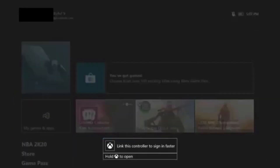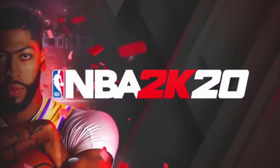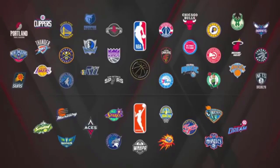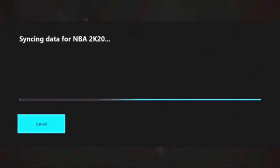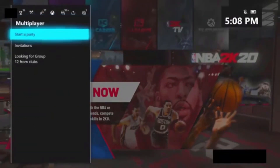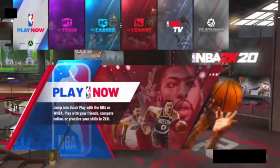To start off, you're going to sign into the account on your Xbox or PlayStation that wants the event clothing or mascot. Once you sign in, just let it load all the way and make sure you let it sync all data — it might not sync for everyone but it should for most people. As you can see right here it's syncing data, so that means it's working fine.